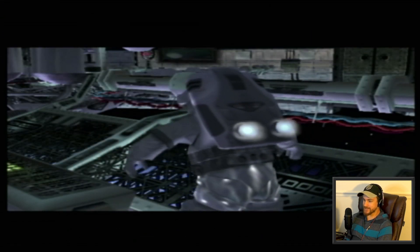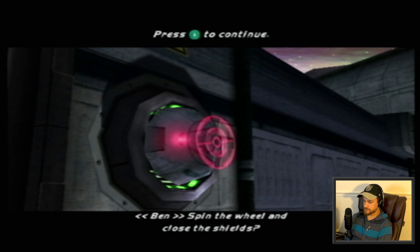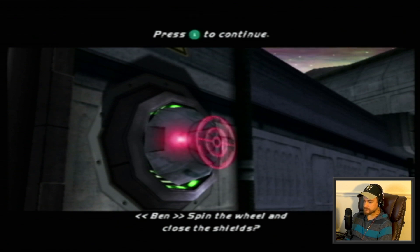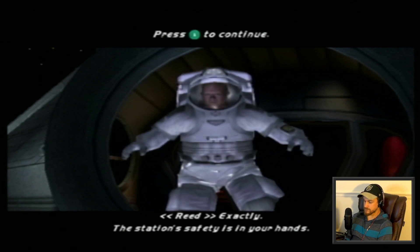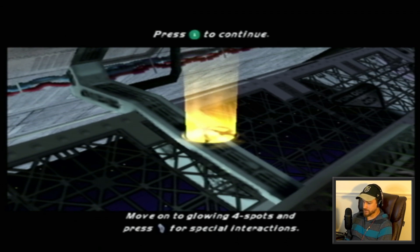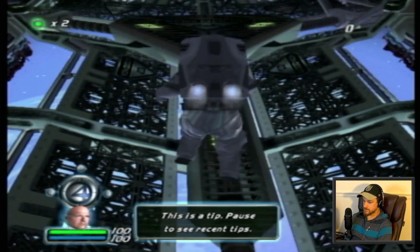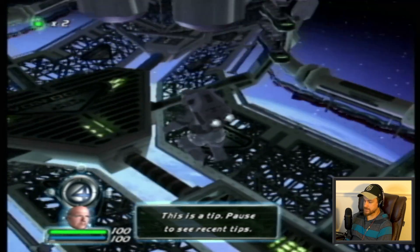Still about five minutes in and we haven't hit playable gameplay yet. Oh, here we go — press A to continue. Move on to the glowing four spots and press X. It's actually hard to read what button it is, but luckily it's shaped — X for special interactions. Each hero has a different color four spot. Ben's four spots are yellow. This is a tip — pause to see recent tips.